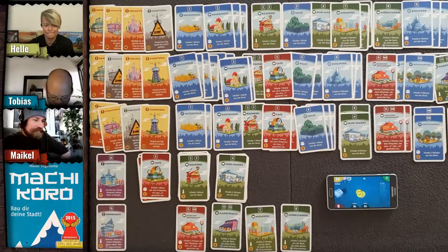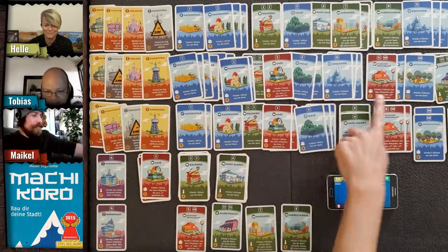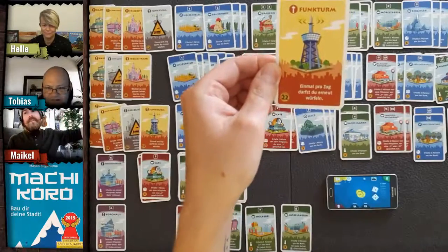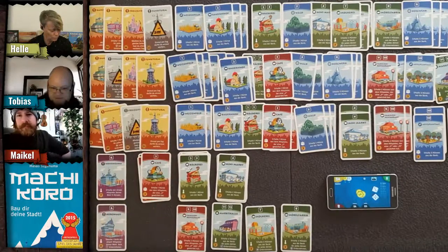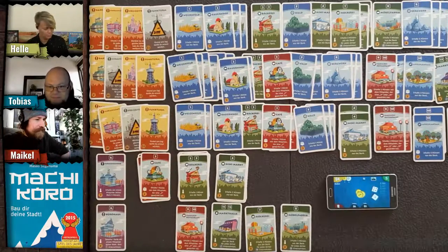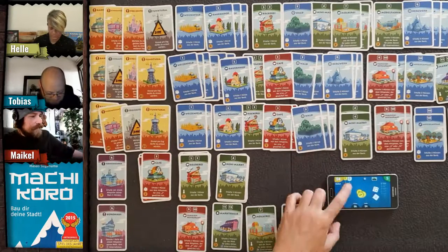Tobias rolls two dice — an eight, which is his lucky number. He considers rerolling with the radio tower and does so. He gets a five: one coin, two coins for Tobias and three coins for Michael.